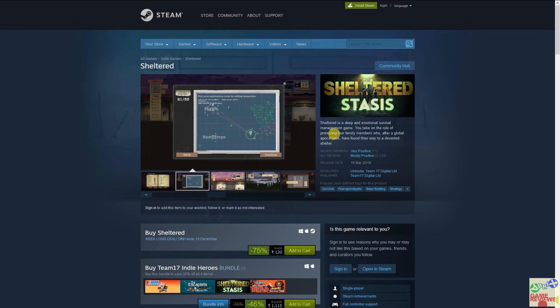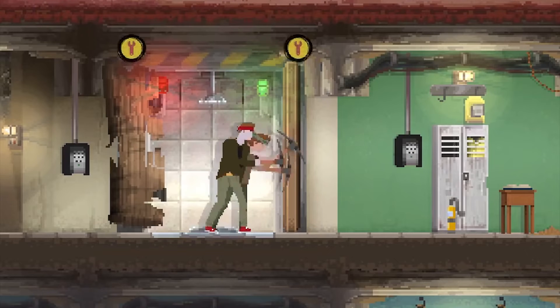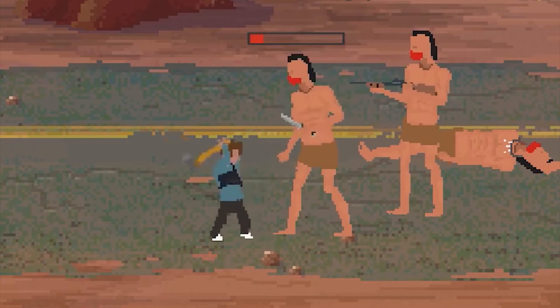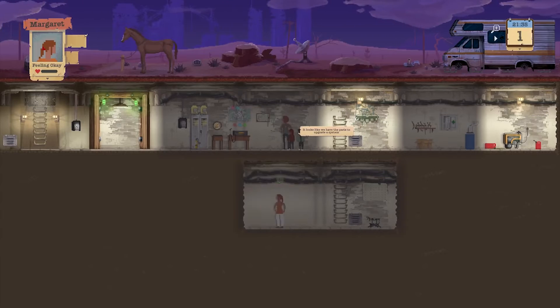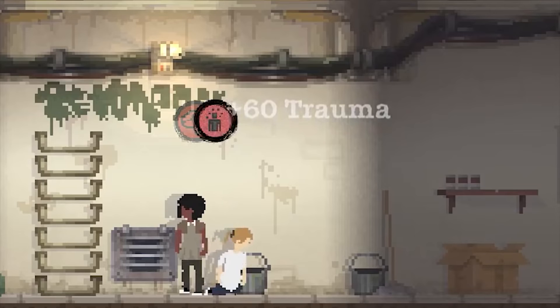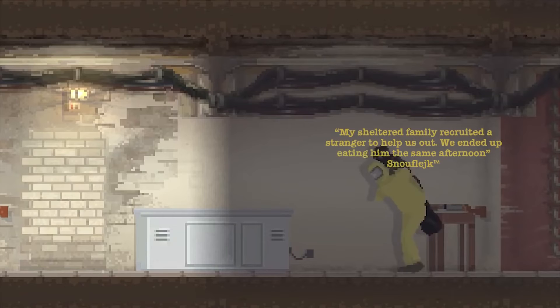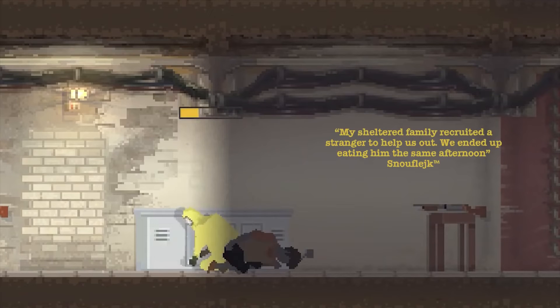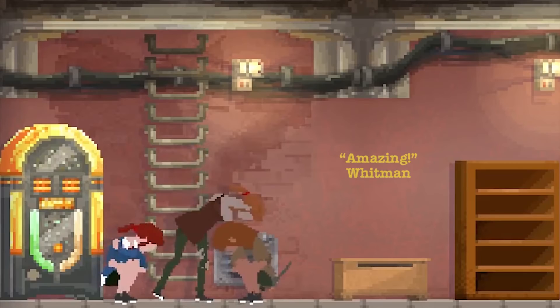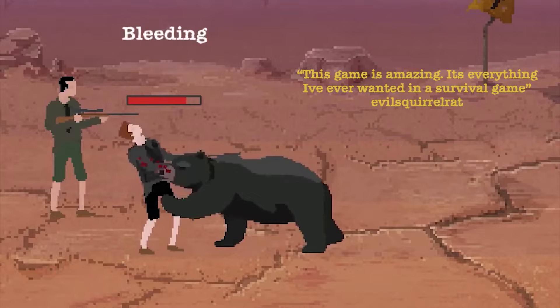The last game in the beat-the-average tier is Sheltered, in which you take the role of protecting your family members during an apocalypse. You go from place to place, take shelter, and manage resources. It's a strategy and management type of game, but the graphics and style look amazing. It's considered a post-apocalyptic survival game and is currently on a 75% discount.